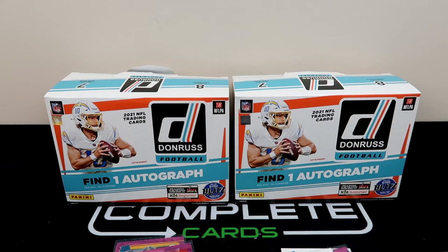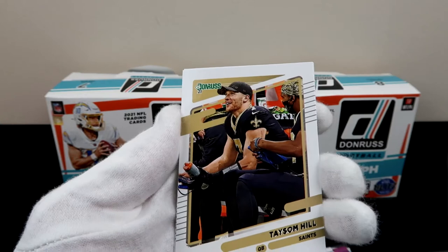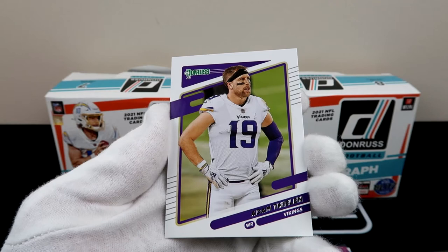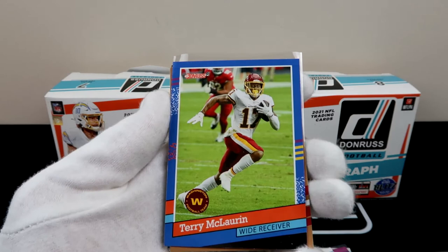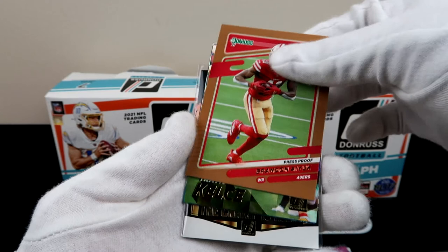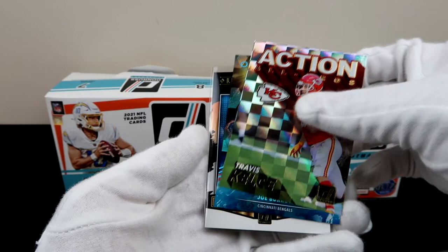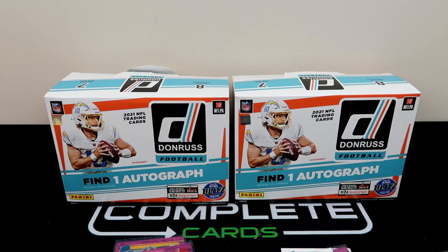That was the second box — here is the first box recap. Starting with the variations: Jalen Ramsey, DeAndre Swift, Dak, Taysom, and Adam Thielen. Pretty cool variations. For our inserts — we didn't have as many inserts in this one as we did in the second one. So we just have Terry McLaurin with the 91, Kyler Murray with the Press Proof, Brandon Ayuk with the Press Proof, Travis Kelsey — that's a big insert — Joe Burrow, and Leonard Fournette. I want to say this one had more rookies. Let me know in the comments which was the better box.